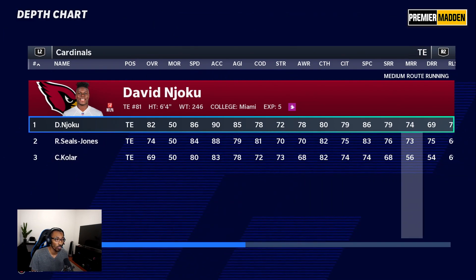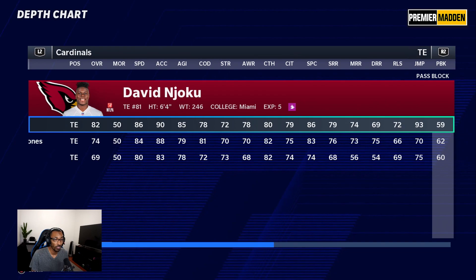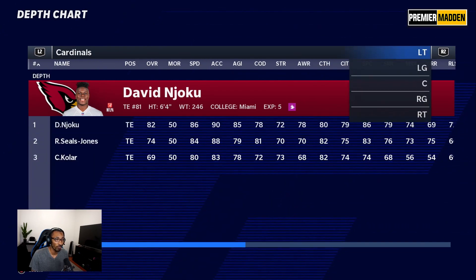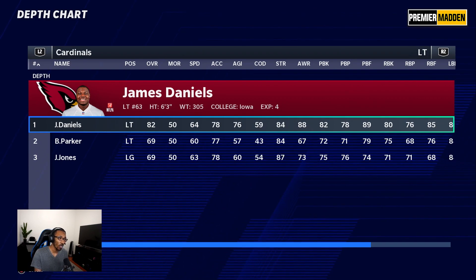Njoku isn't the greatest run blocker in the world, but he's nice. We definitely have to worry about him — he could make some plays. We'll see if we can do a decent job trying to shut him down. On the offensive line, James Daniels at left tackle is going to do his thing.